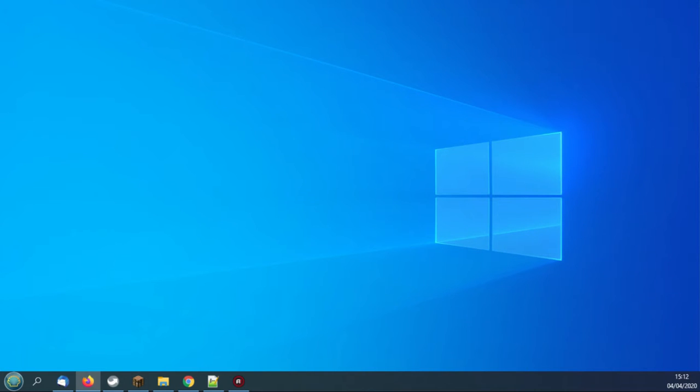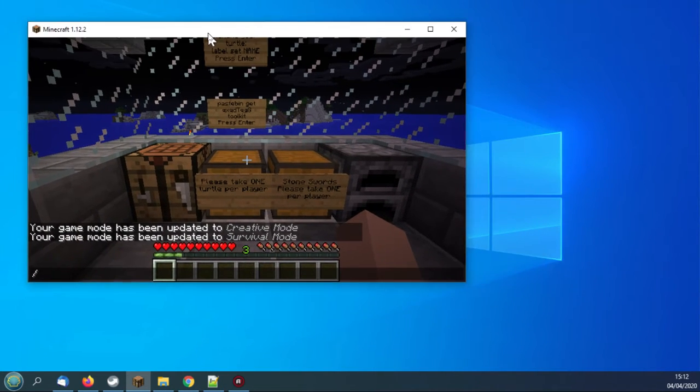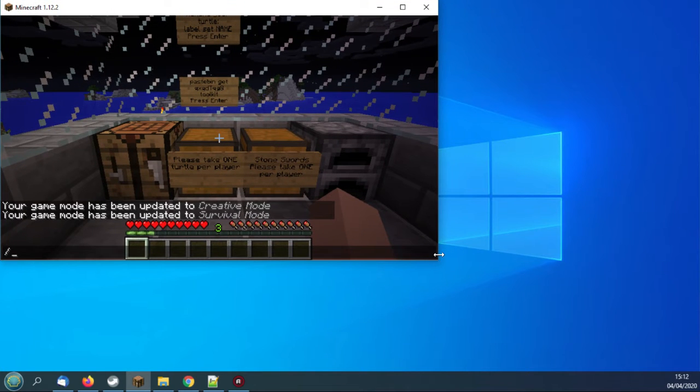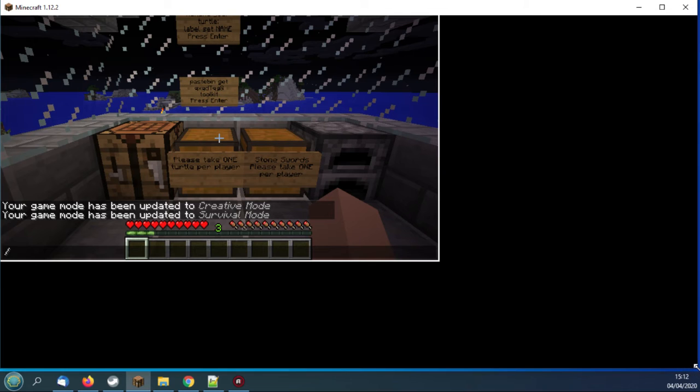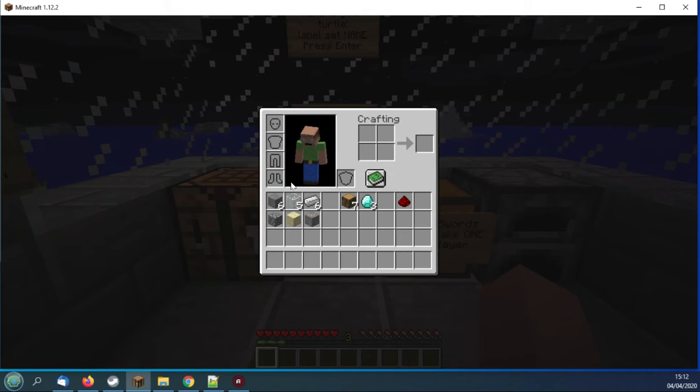Let's bring Minecraft back into the mix. So I want you to imagine that you've just joined a survival world — not this particular one, but that you've dug yourself a mine, got three diamonds, a few resources, and you want to make a turtle. In my inventory I've got those three diamonds, one piece of redstone, and some other resources.